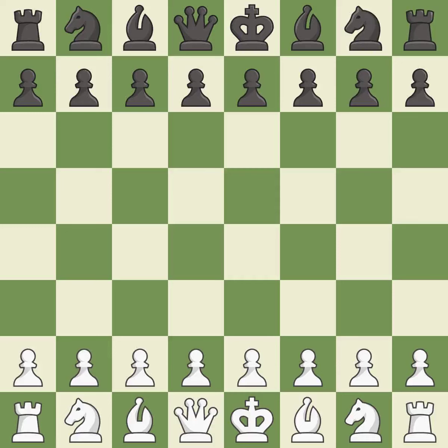Queen's Gambit Declined, Catalan opening. Balanced — neither player ever had an advantage. That game was pretty competitive. Black had a good opening, but white was on another level. That was an incredible middle game by both players.